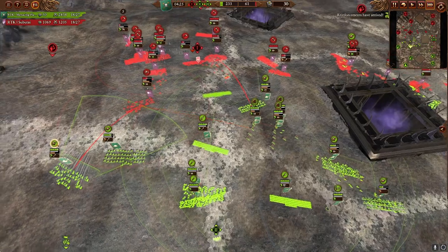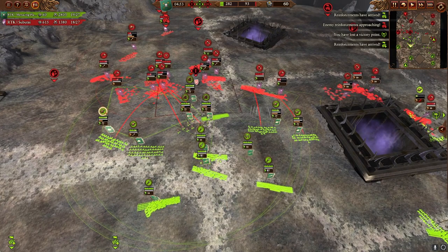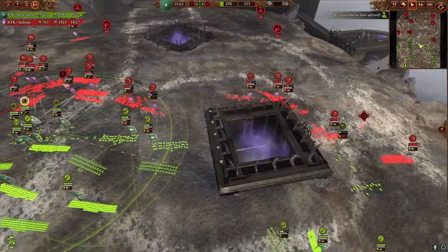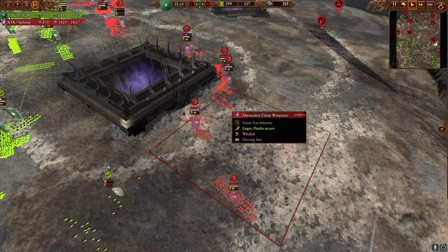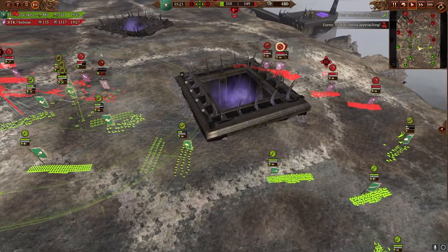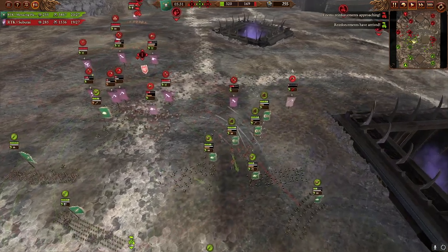We're accruing a pretty hefty value lead just from this. We're losing the far side objective, but that's fine — all our forces are concentrated on the center. That's the real power of this kite style: all our funds are dedicated to three war wagons, some cav, and some grenade launchers, which can rotate around the map at a moment's notice. Our opponents are so much slower they can't rotate fights as fast as we can, so we can catch the other force where they're down about 2,000 funds of units just sitting off to the side doing nothing.